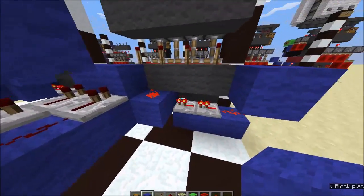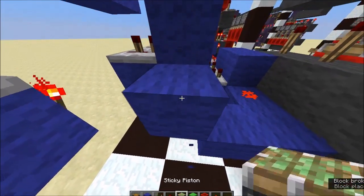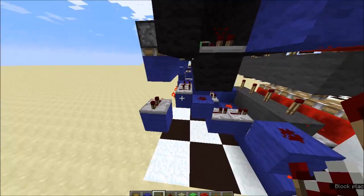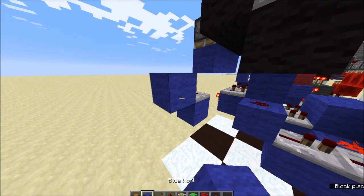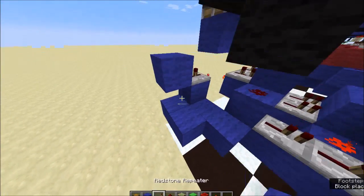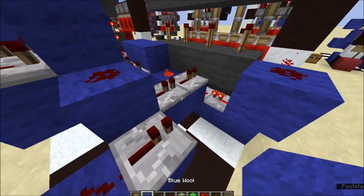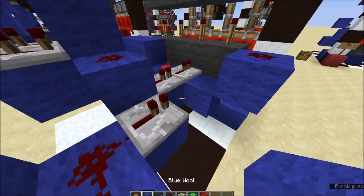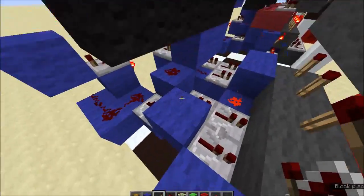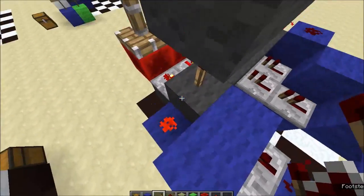Next one over: block here, there, some dust up there, and two repeaters running out. For this last one, put a block right there, zigzag some blocks around like that, dust on those — three repeaters so it doesn't interfere — then block there and a repeater running into that. As you can see, everything is running into one of these memory cells, and that first bit we built runs all the way over here into this last one as well.